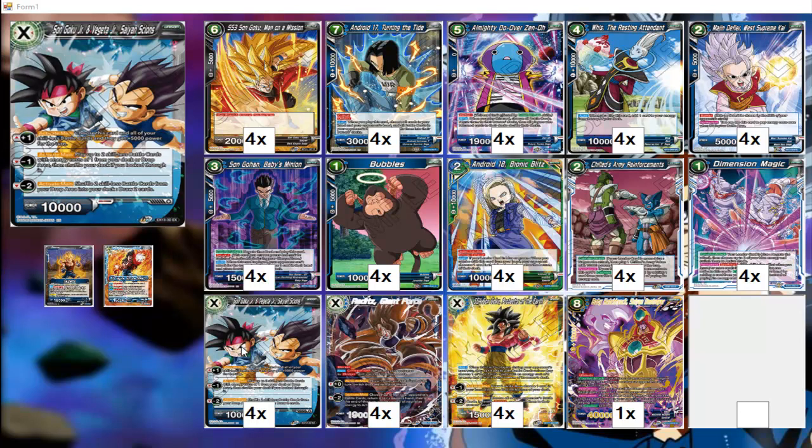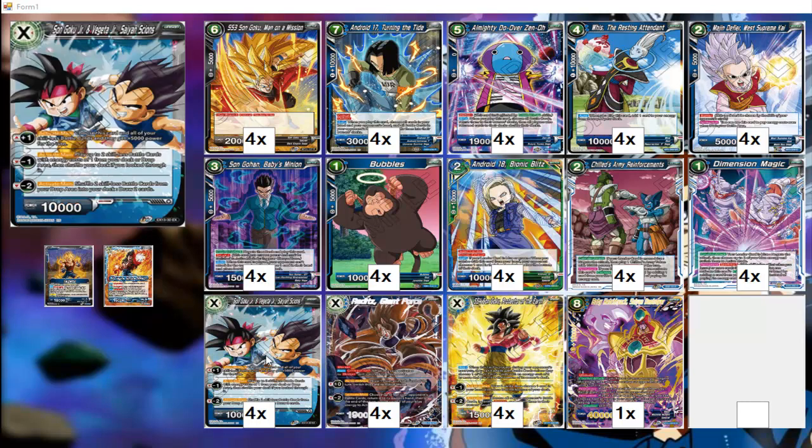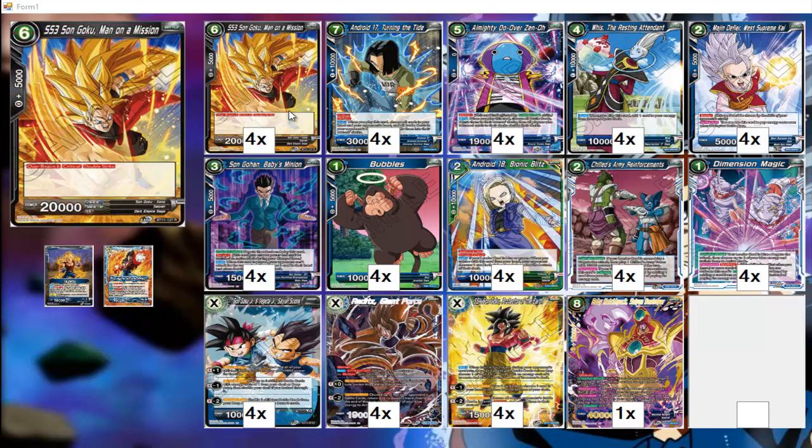Hopefully you ramped one card and dealt four damage, because ideally you want your opponent to be four life less in order to kill them when you drop Man on Mission and Turn the Tide in the same turn. Keep in mind you'll have Same Sign and Android 18 in the drop — that's two cards already. If your opponent clears your board and gets rid of your Bubbles, there'll be four cards in the drop, and you just need two more through combo to have the six cards needed for Goku's Man on Mission.